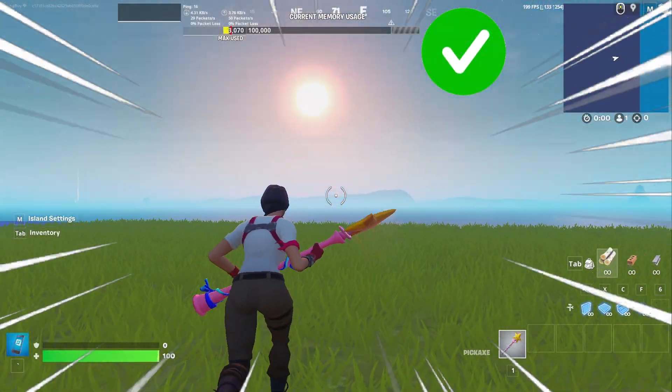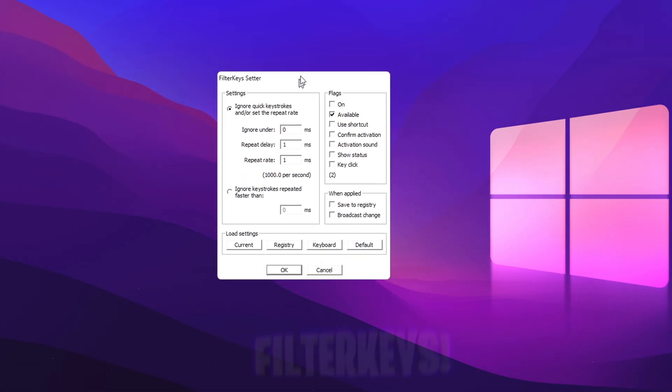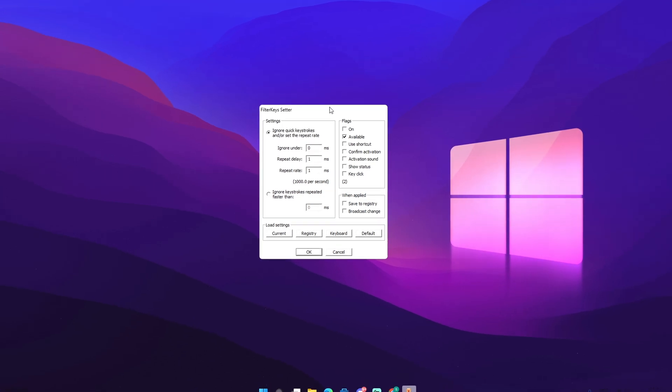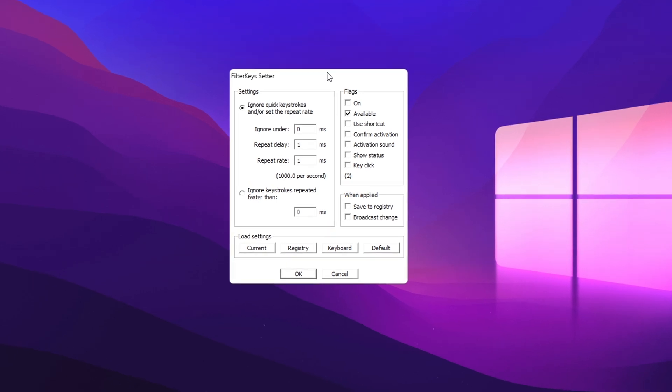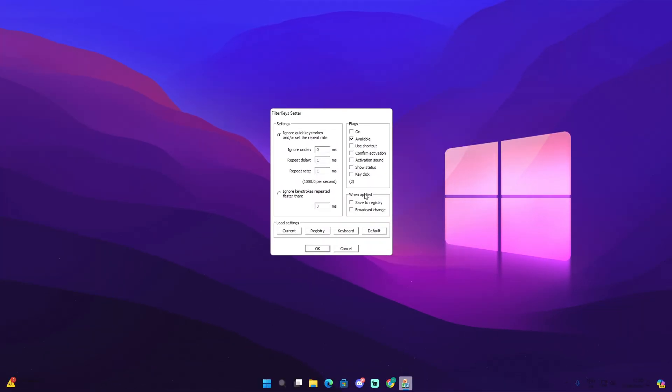This is how to drastically improve your playing in Fortnite step by step. The first thing I want to show you is Filter Keys. I'll show you how to download it, then get to the best settings for it. A lot of people claim that it reduces your latency, but I'm not sure about that — in my opinion I think it's a placebo, but it just doesn't hurt you to try.